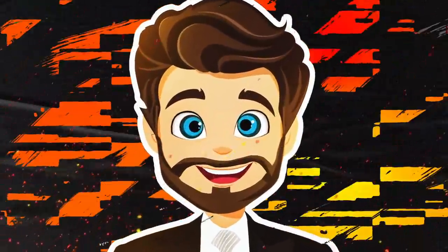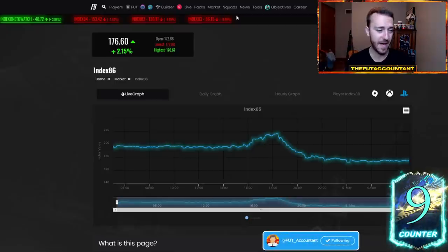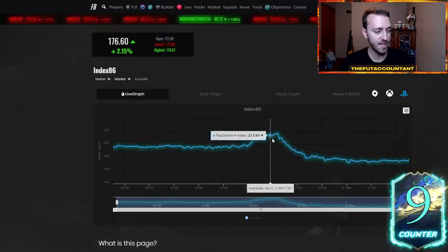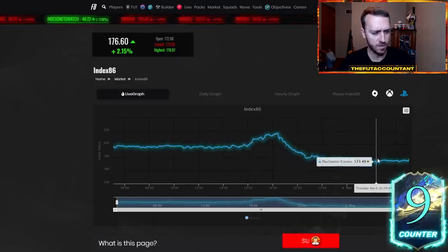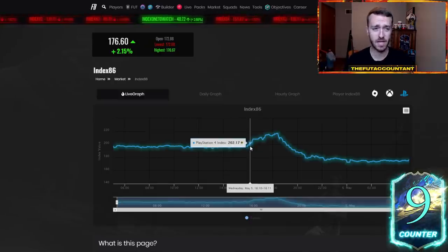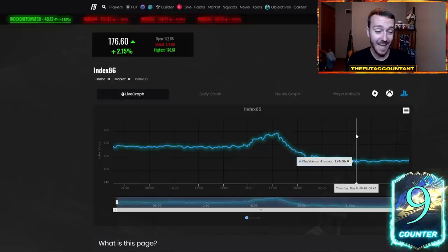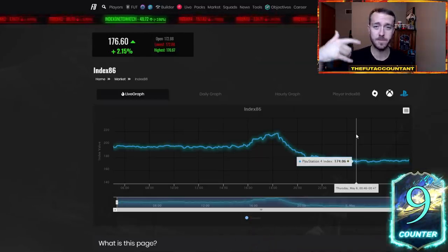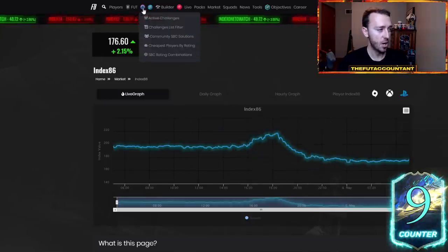SBC fodder right now — this is becoming a weekly trend, especially the last two weeks. Fodder is really low on the weekend because of the amount of saved packs and the spam of packs that happens with lightning rounds on Friday, Saturday, and Sunday. Yesterday on Wednesday, right after that guaranteed TOTS SBC dropped about 15 minutes after content drop, the 86 market just went down because of a little bit of overinvesting, and also people that had invested earlier in the week were selling before rewards because they know there's supply coming and we're getting close to the weekend where this stuff has been dropping.